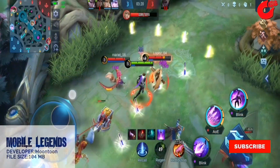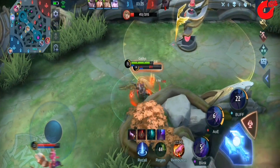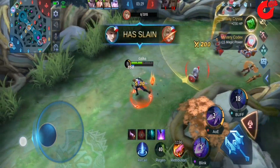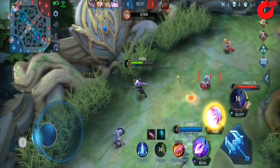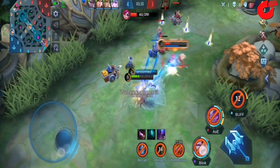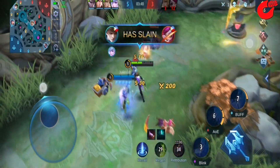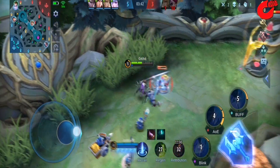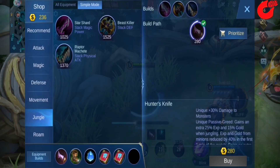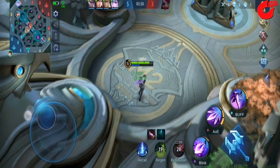Mobile Legends: Bang Bang is a multiplayer online battle arena, MOBA, game designed for mobile phones. The two opposing teams fight to reach and destroy the enemy's base, while defending their own base for control of three lanes known as Top, Middle, and Bottom, which connect the bases. Weaker computer-controlled characters, called Minions, spawn at team bases and follow the three lanes to the opposite team's base, fighting enemies and turrets. In each team, there are five players who each control a character known as a hero using analog joystick controls.